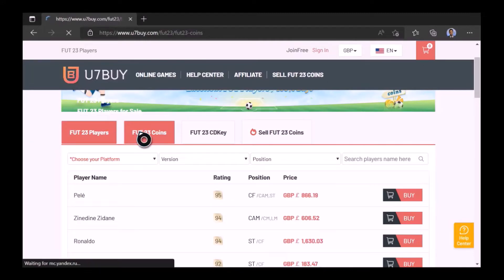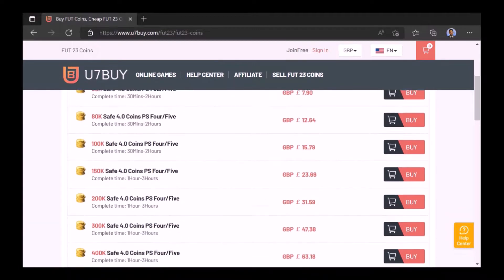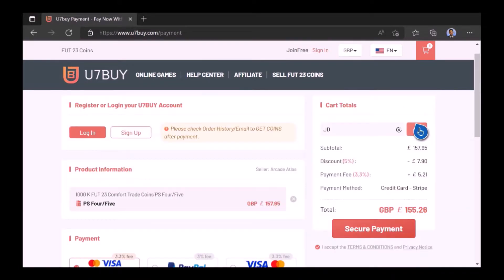Ladies and gentlemen, want to use icons like me? Well, check out Use 7x. Select the coins you need, type in JD for a cheeky 5% off. Link in the description.